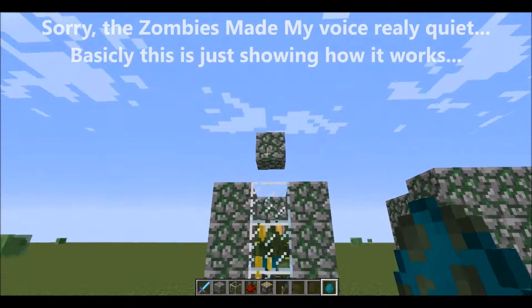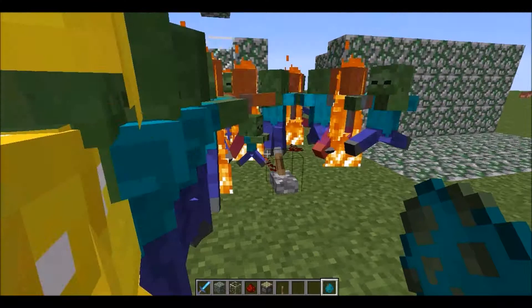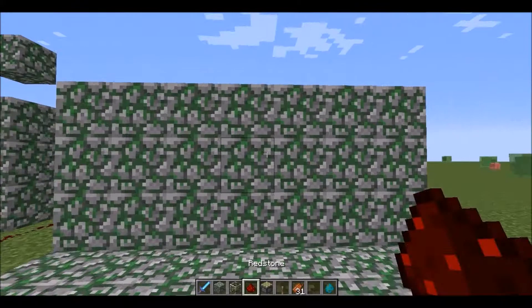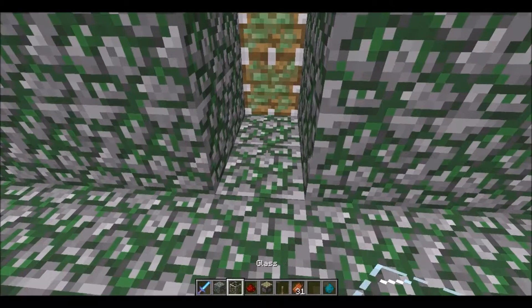So basically we've got that. Say this is the interior of your room. It's fairly simplistic. Just blow out the middle of the area, three blocks back, place two sticky pistons, and then whatever block to fill it in to make it look all natural.